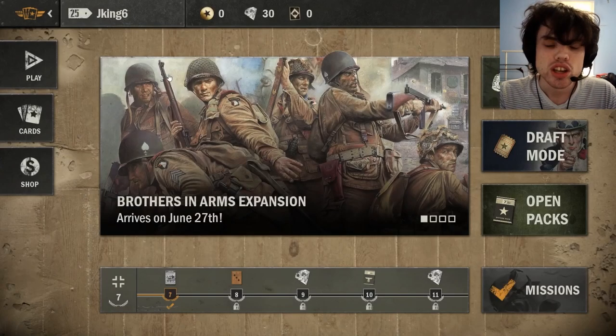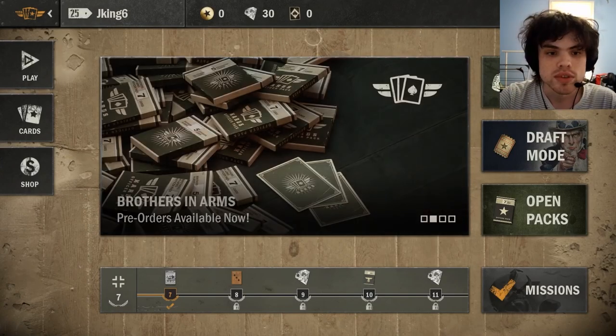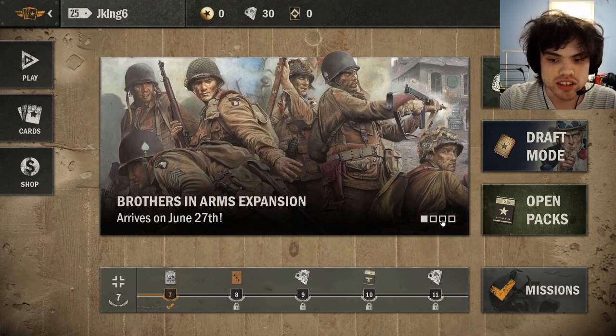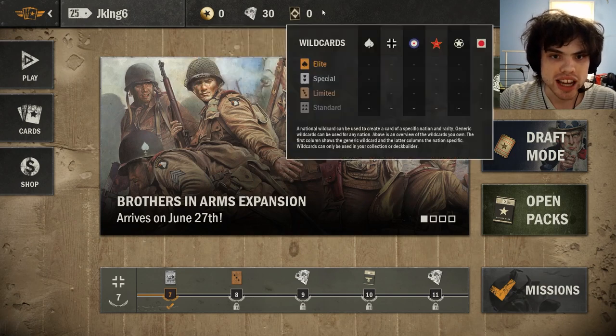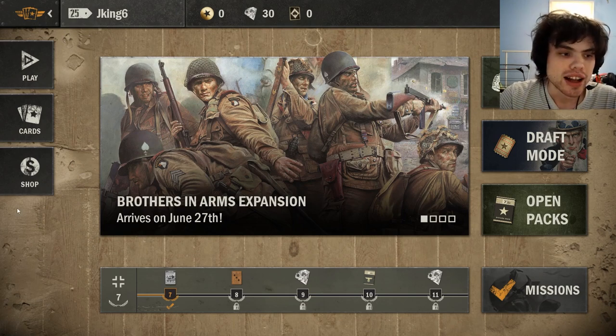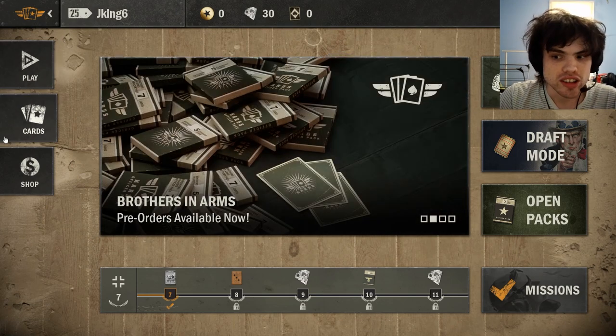Once you claim your 30 diamonds, you will be brought to this screen — this is just the main menu of cards. In the center it will tell you some various bits of news. At the top you can see your username, how much gold, diamonds, and wild cards you have on your account. However, we are most interested in these buttons here on the left right now.